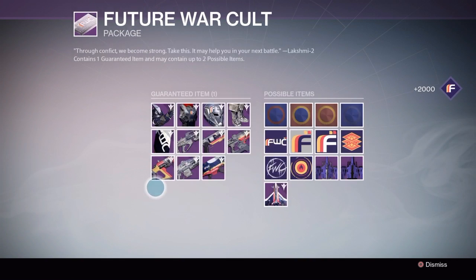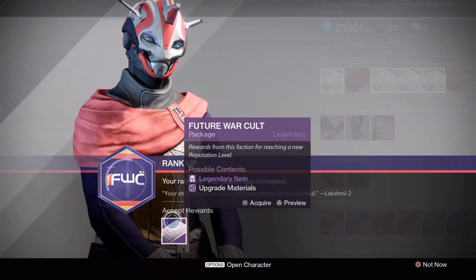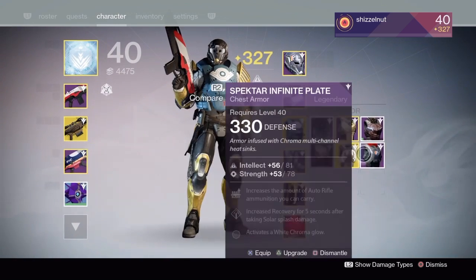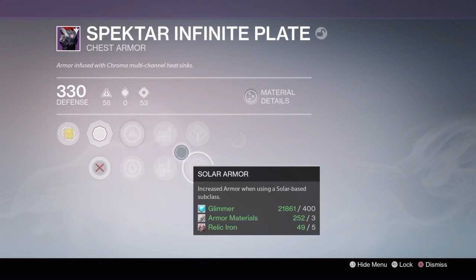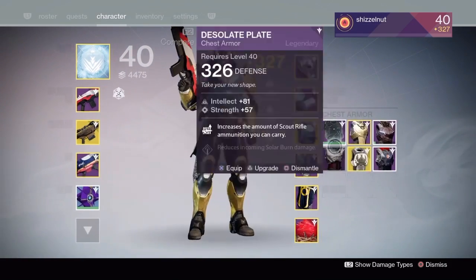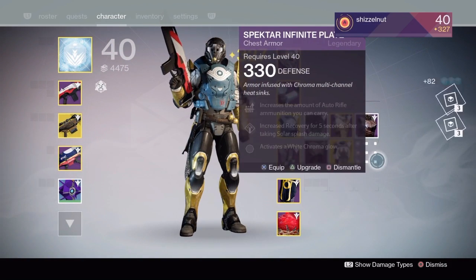Now, Future War Cult package. I wanted the Pulse or the Fusion — I just get sniped so much by it — but I got the Plate instead. It looks nice, but I already have lots of Plates, and it's Intellect/Strength. I don't really want Intellect/Strength on my Titan, so that also got dismantled.